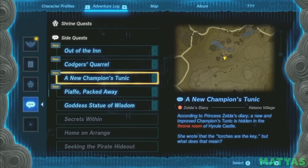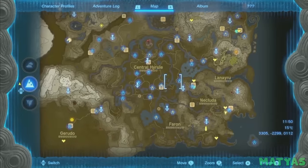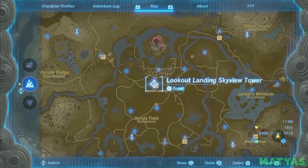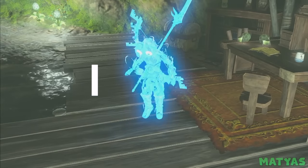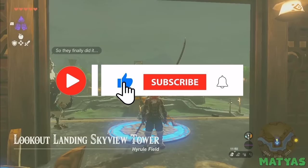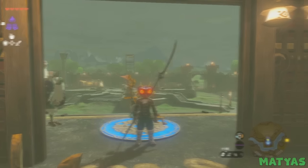She also mentions that she has put in an order for a new Champion's Tunic for Link. This will start a pretty lengthy side quest called A New Champion's Tunic. This is another neat Breath of the Wild Easter egg that players could easily miss if they don't know where to look.